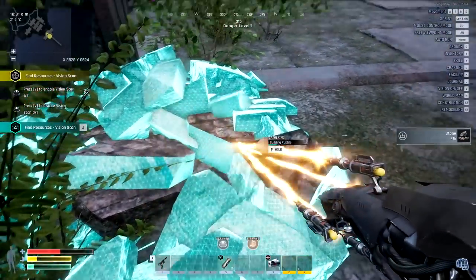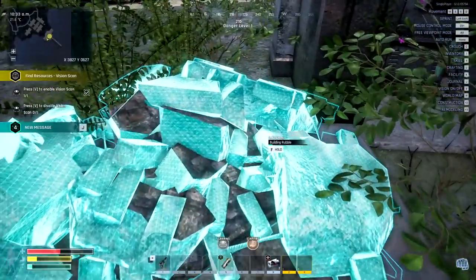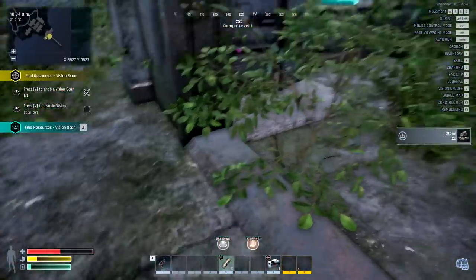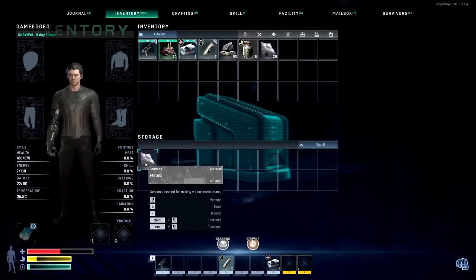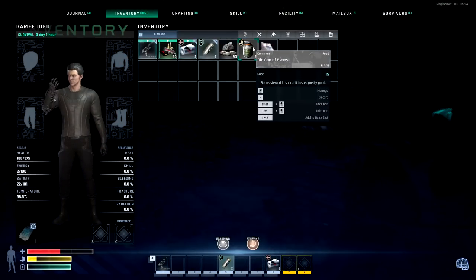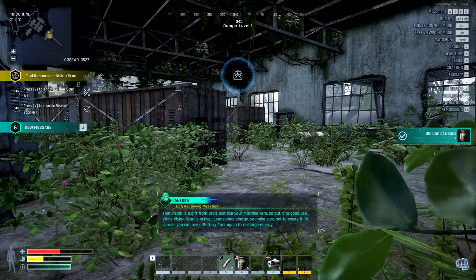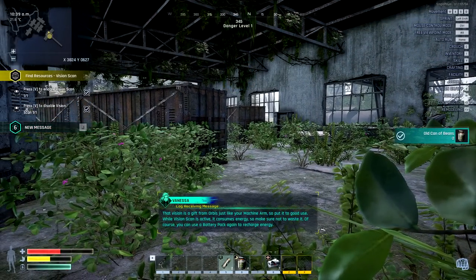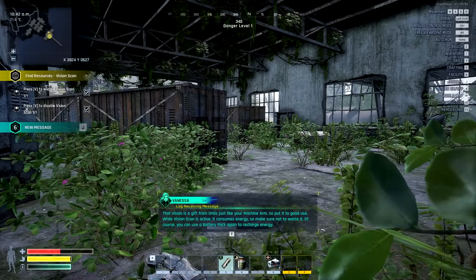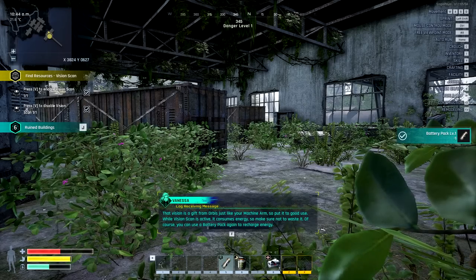That is going to take up some of the battery on the bottom left — you can see it draining really fast, faster than I thought it would. I think we got some extra ones. Oh, this is good. Double click it. We are starving too, so we're just going to grab this. That vision is a gift from Orbis, just like your machine arm. So put it to good use. While vision scan is active, it consumes energy, so make sure not to waste it. Of course, you can use a battery pack again to recharge energy.